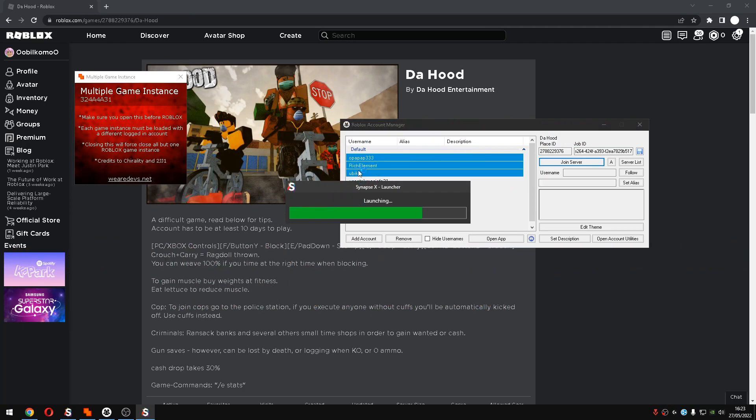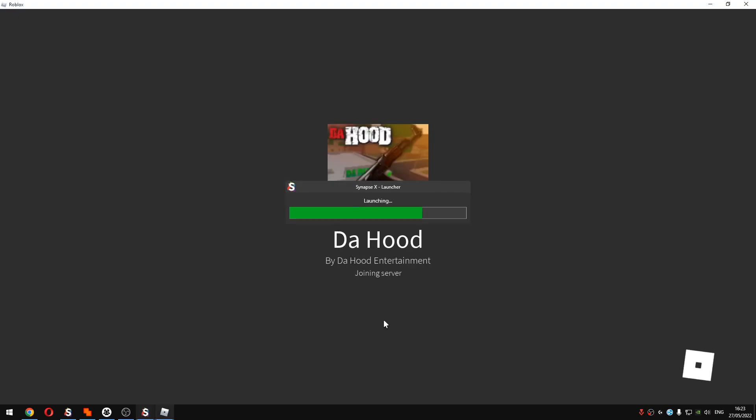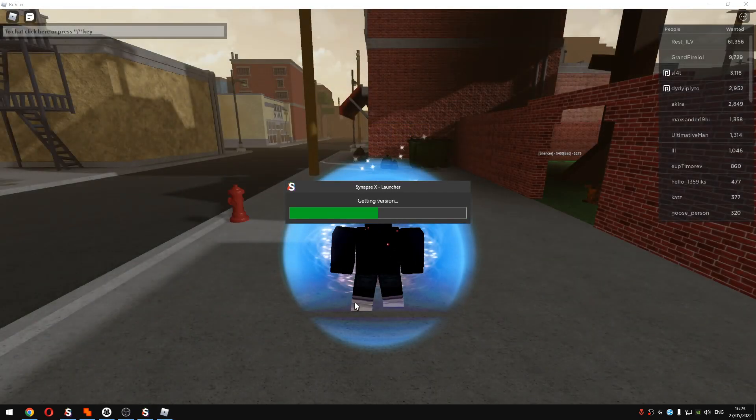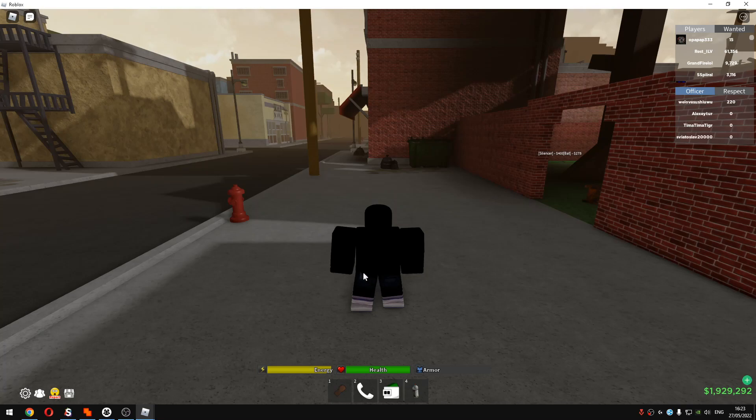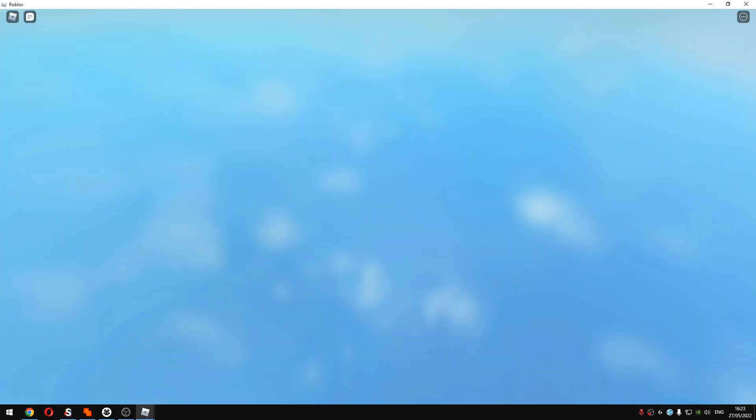If you use KRNL or something like that, you have to click the alt and alt controller one by one — you can't launch them at the same time because you can't execute scripts on every account simultaneously. Once every account is in the game, I will lower everything on the alts.